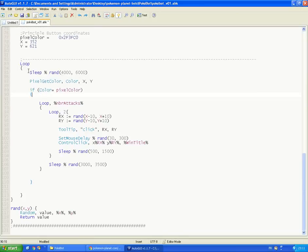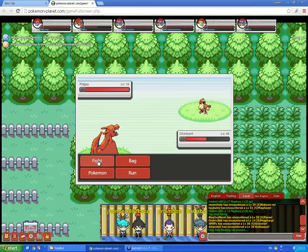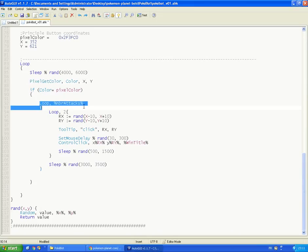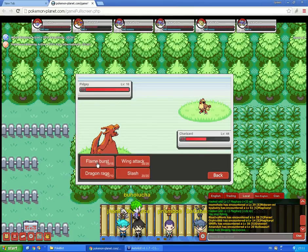So I will explain the program again. We have a loop — we check our pixel with PixelGetColor. If our pixel is in the right color, it means that we are in battle — the button is red. If yes, we enter and check the number of attacks, and we click twice for each attack: the first click is for fighting, the second one is for the attack.